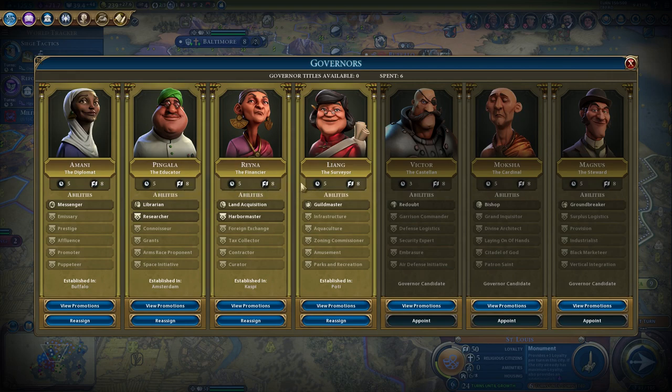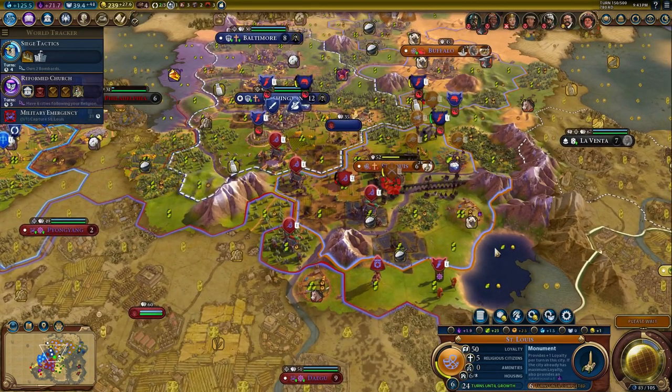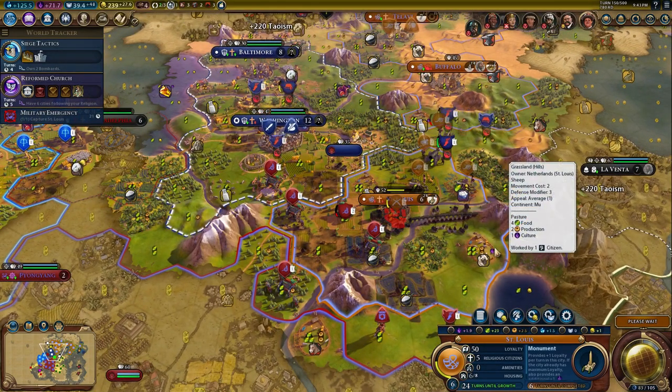I could certainly get some cheap buildings in all places. Unfortunately I did realize this place is going to rebel - it's going to do it very quickly so I don't think I can really fix this. I could establish a governor here but I don't think I can get one there fast enough. It takes five turns to relocate and I can get this one in three turns but I can't actually get it right now. All the ones I've got take five turns to relocate, so not particularly useful.